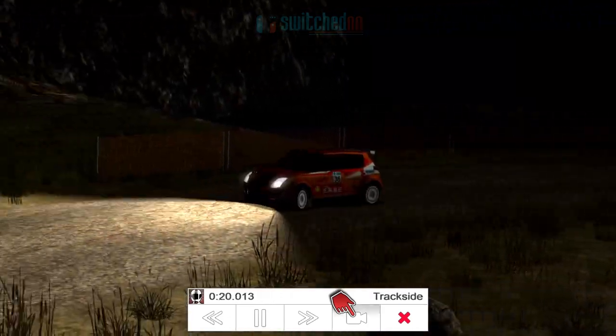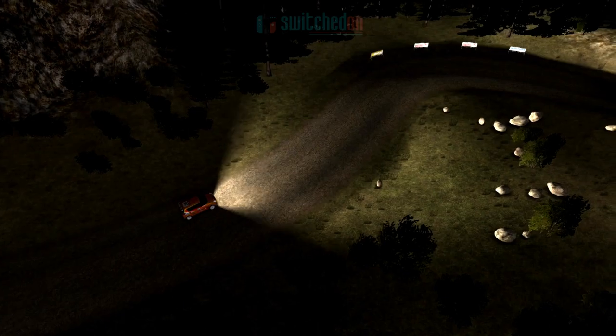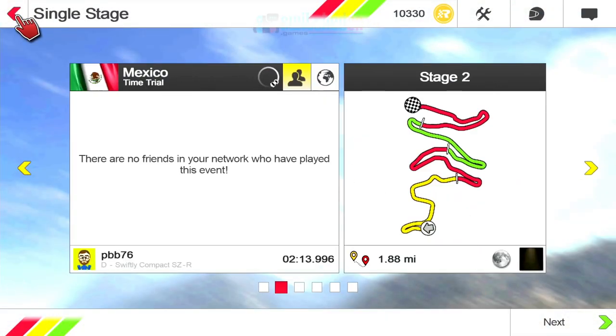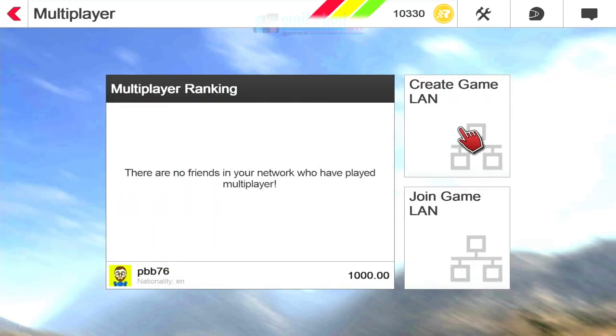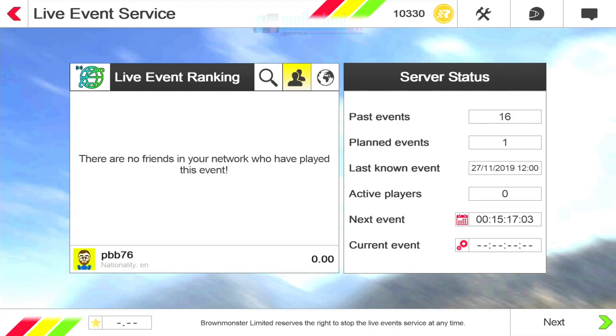If you think it looks a little bit slow from the helicopter view, bear in mind we're in the junior class at the moment, so we're not flying around in an Impreza or a Skyline. Now, there's no online multiplayer - I'm going to check that with the developer - but it looks like it's just local network multiplayer. But there are leaderboards and a kind of asynchronous multiplayer called Live Events, very similar to what WRC had - a weekly event where everybody races the same track in the same car to post the fastest time online. I love stuff like that in games.